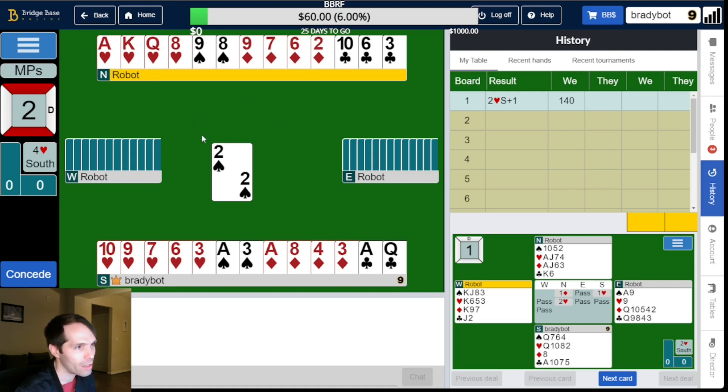With all that said, partner has a pretty poor hand for us. We have mostly mirrored distribution, and the queen of hearts might not be carrying its full weight. If that queen of hearts was the queen of diamonds, we would be in much better shape — we might lose one diamond trick and might still lose zero heart tricks. But let's see what we can do.